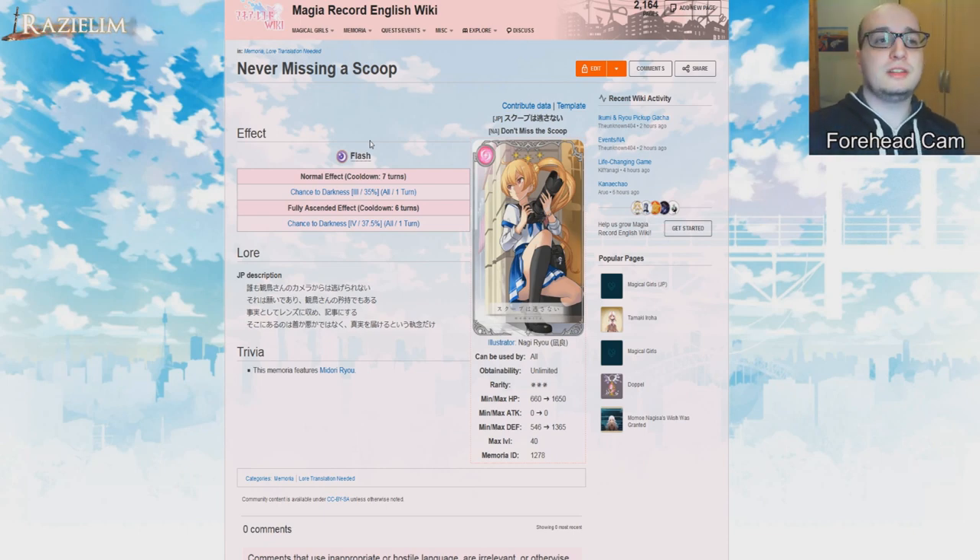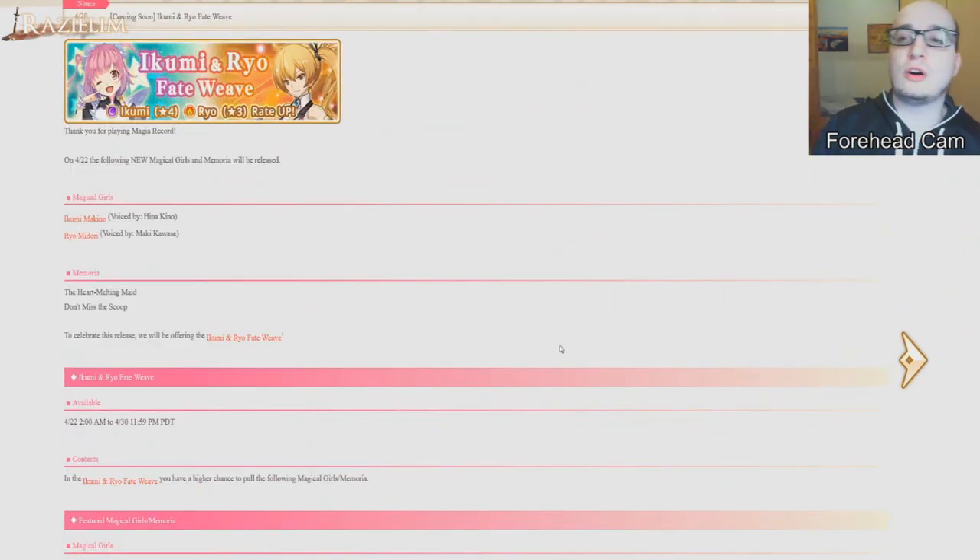So that's the Fade Weave for Ikumi and Ryo. Overall it's not terrible but it's not very good at all — if you want to skip a banner, this is the one. I personally will probably roll on it anyway just because someone has to record the material ghost story for Ikumi and Ryo, and it might have to be me. So yeah, that's it — hope you guys enjoyed this, hit that subscribe button and I'll see you next time!